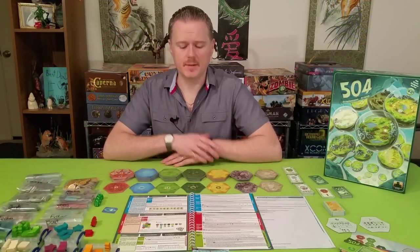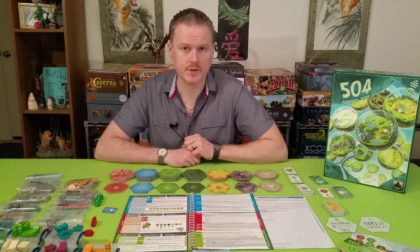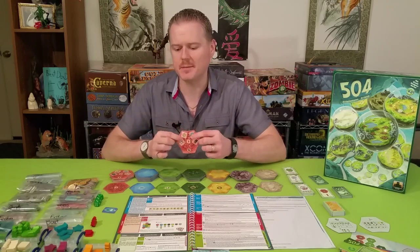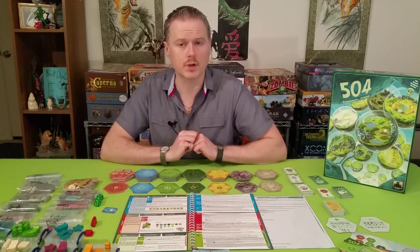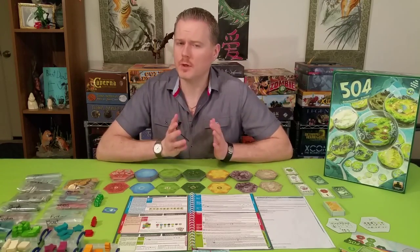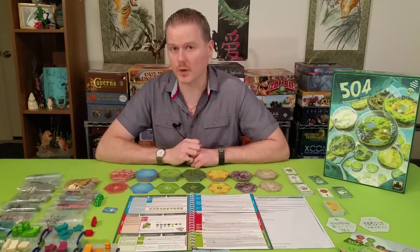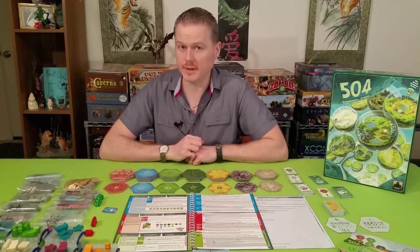For most maps, it doesn't matter which side of the tiles is face up unless the Book of Worlds specifically tells you to have resources visible. Generally, you only need the resource side up for production worlds, and city resource sides for pick-up-and-deliver worlds. If you're learning and don't want to make mistakes, just have all tiles face up — it's extra information, but you won't make an error.